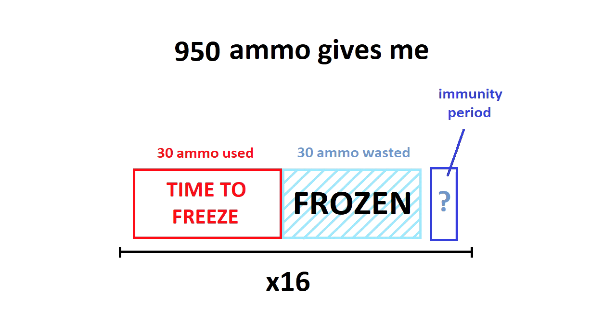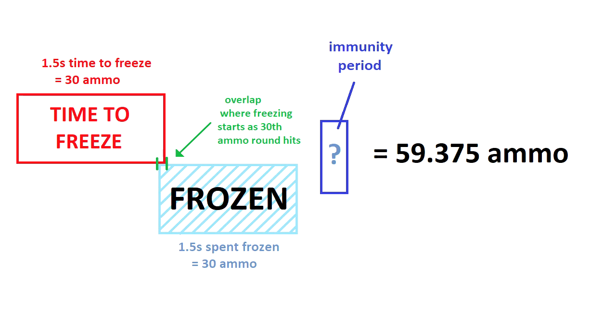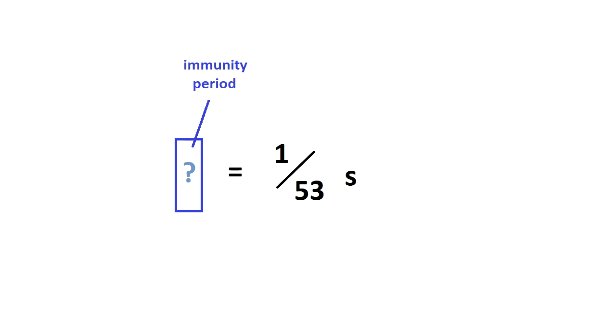Running with the 20 ammo left example, we're interested in the freeze-frozen immune cycle that happened 16 times with 950 ammo. What's awkward is it actually divides to a number below 60, and it took me a while to click with why. I don't think it's because Mei isn't working as intended — I think this is happening because someone gets frozen as the 30th round hits them, so the 1.5 second frozen timer starts before the first 1.5 second to-freeze timer ends. If an immunity period does exist, it's such a short period of time that anyone's going to struggle to do anything meaningful, which left me wondering why so many people, including myself, thought this was a thing to begin with.